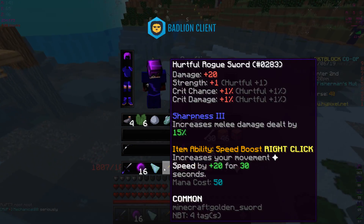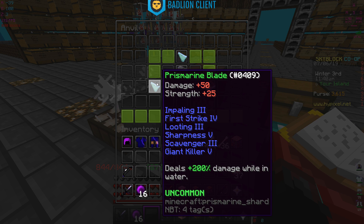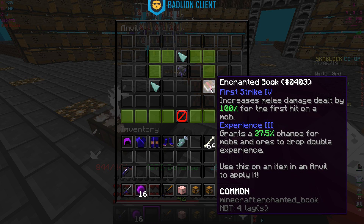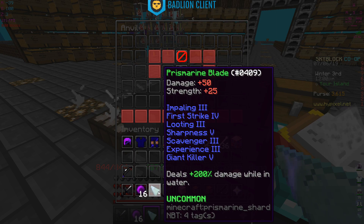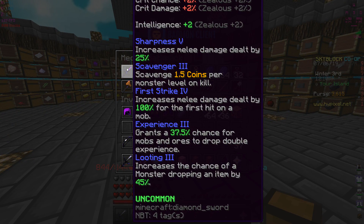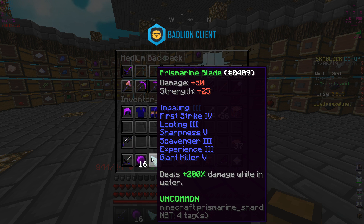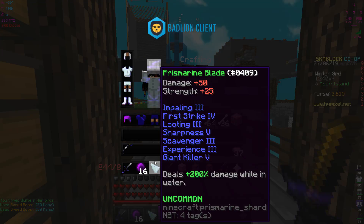I went ahead and added more enchants - it was cheap. Going for the god prismarine blade: impaling, first strike, looting three, sharpness five, scavenger three, giant killer, and experience three. Is this better than my golem sword? No, but this is going to be my new grinding sword. The old grinding sword with sharpness five, scavenger, and first strike will be replaced by this prismarine blade.